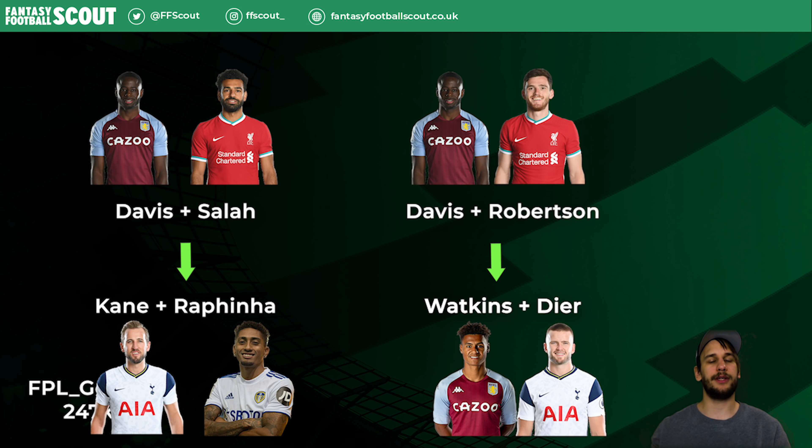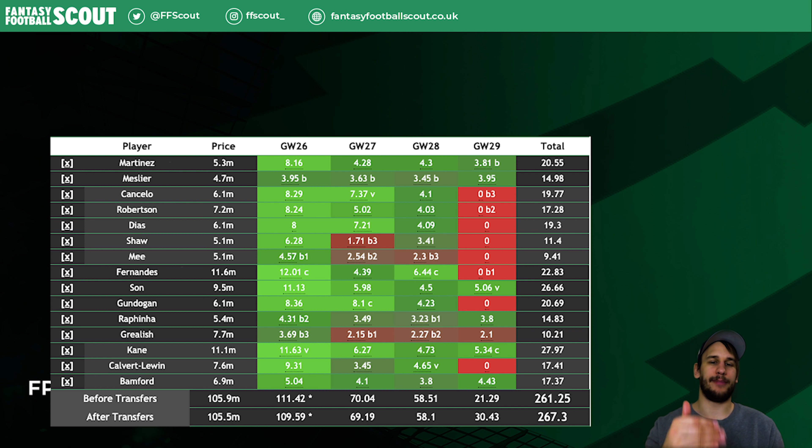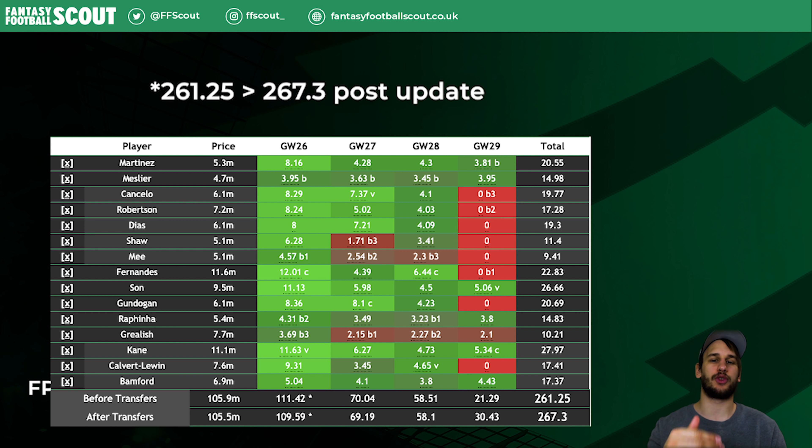Let's make a comparison by creating two different teams in the build my team tool and compare them. I'll sort a gameweek range of 26 to 29 since I plan to wildcard in 30. I only have four players who can play for me in Gameweek 29 at the moment, so my goal is to field around nine players by using all of my free transfers to focus on that gameweek.